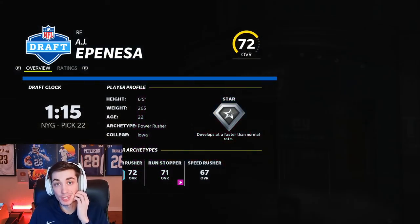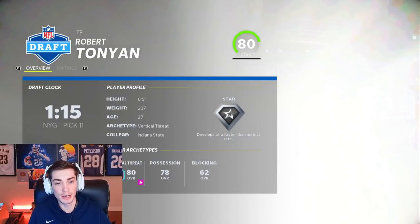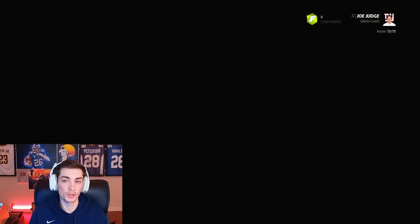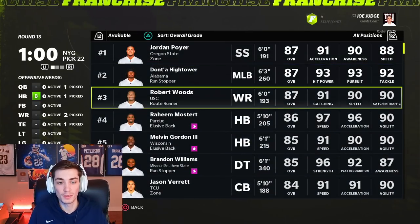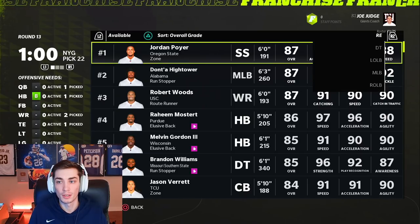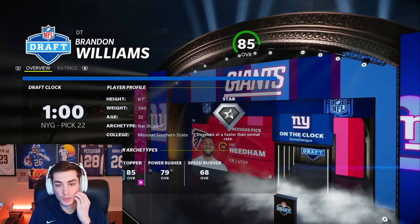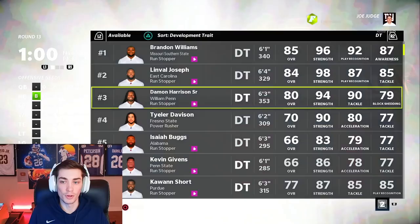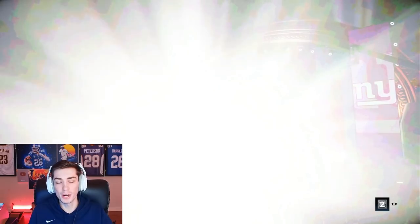I think we'd be happy with AJ Epenesa at this point — 22 years old, Star Dev. And now my defensive line with the exception of defensive tackle is built. Let's go with Bob Tonyan here — finally taking a tight end. 80 overall, 27 years old, crazy good catching, pretty decent speed, big target. Robert Tonyan is the first technical piece of the offensive line I'm taking. Are there any good D-tackles available? Definitely are. Brandon Williams should probably be the pick here — he is a little bit older, but these guys like Linval Joseph or Damon Harrison aren't super good, and Tyler Davison only has normal dev. So Brandon Williams will be the pick.